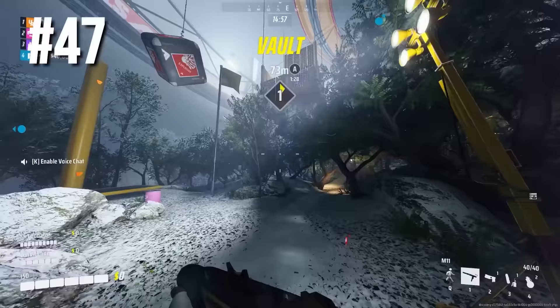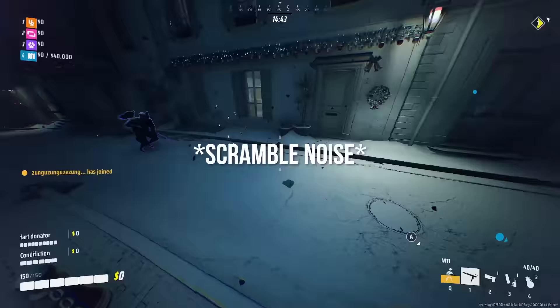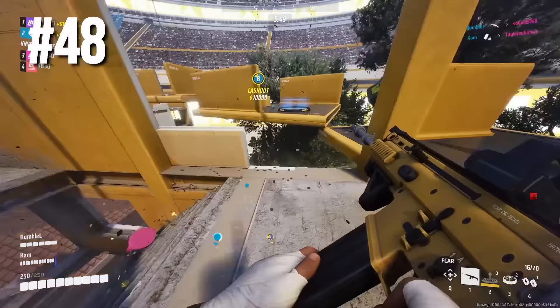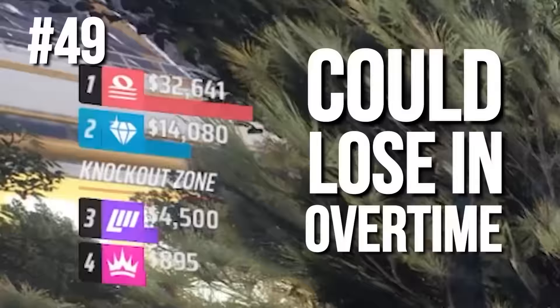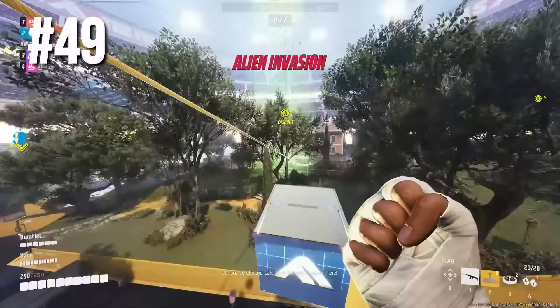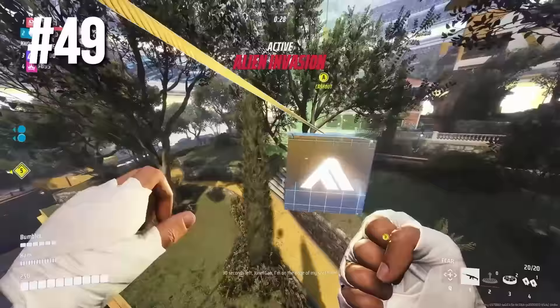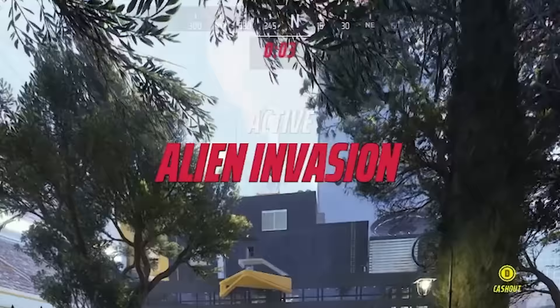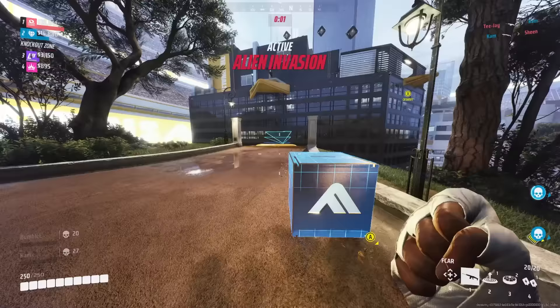Invisible enemies will make a specific noise when they're near you, so get used to that sound. However, if they're standing perfectly still, they're completely invisible. If you have traps, you should be putting them on dead enemies — if it gets detonated, you'll know if an enemy is nearby or you might even kill them. If you're winning but could lose in overtime, do everything you can to keep the cash box away from the other teams. You do not want to have to deal with all four teams going for the same cashout station — it's so much harder that way. Keep the cashout away.